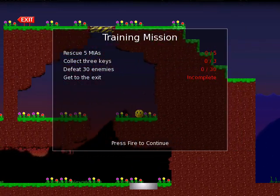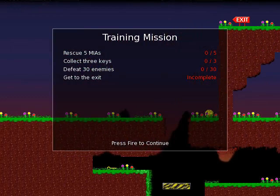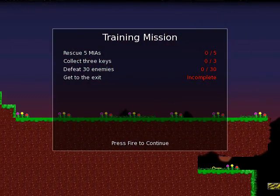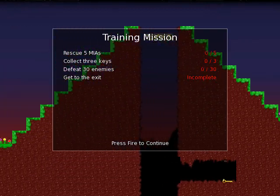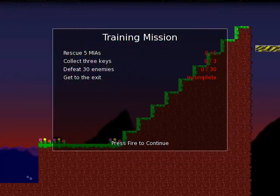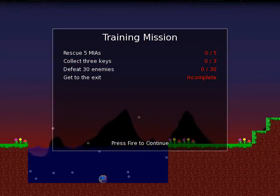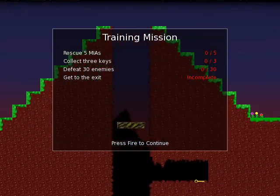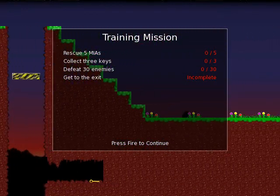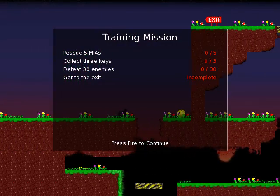Unsere Mission ist also folgende: Wir wollen 5 MIAs retten – MIA steht vermutlich für Missing in Action, also während des Kampfes vermisst. Wir sollen 3 Schlüssel einsammeln, 30 Gegner töten – im Endeffekt bedeutet das Töten, zumindest in Shoot'em Ups. Und dann zum Ausgang gehen. Dann wollen wir mal sehen, wie gut wir uns schlagen.